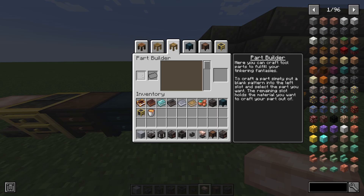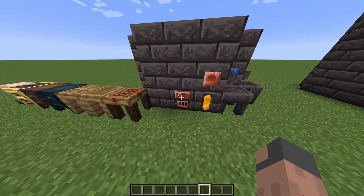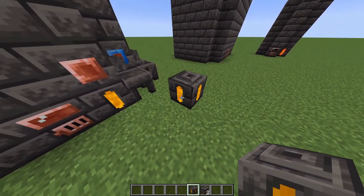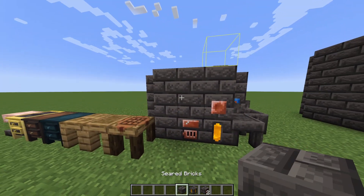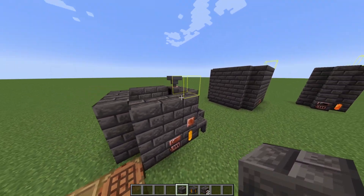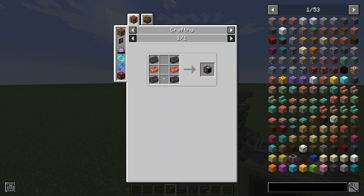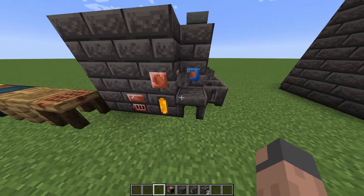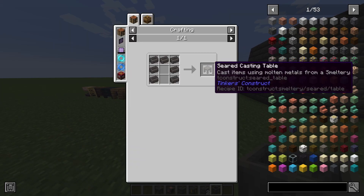For a smeltery to work you'll need one of these smelteries and also a few seared fuel tanks — you can just use lava if you want. You'll need some seared bricks as building blocks to make the smeltery larger. You'll also need some seared drains, which are four seared bricks and two copper ingots, and some faucets to make parts and casts. You'll also need a seared casting table and one of these basins.